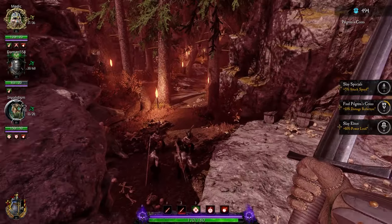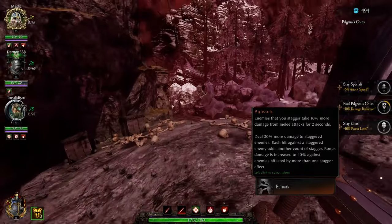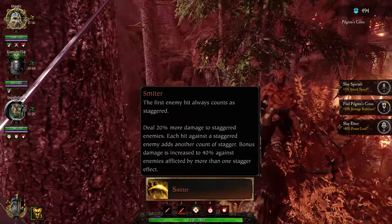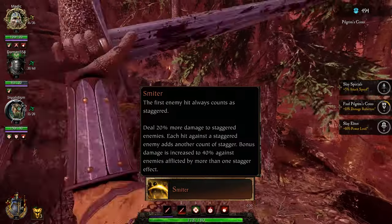For level 15, GK has the same talents as everybody else. Bulwark — it's the stagger one. Smiter — the good one. Enhanced Power — the ranged one. Just take Smiter.